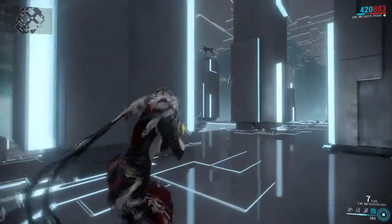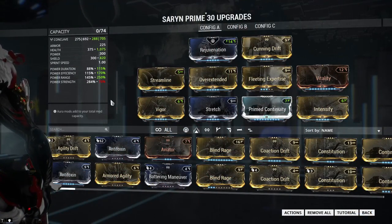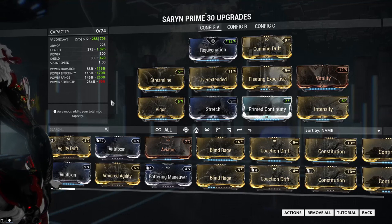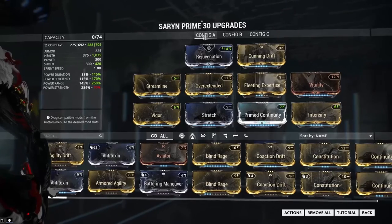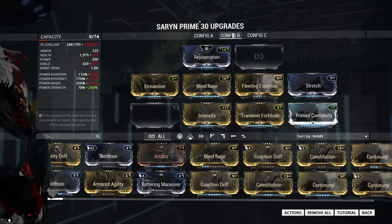The build I generally use is one based mostly on range and some duration rather than power strength, since it can still reliably clear mobs up to level 50 or so, which is good enough for me. But there's also one based on much more power strength if the situation demands it, though you'll probably want to have a Trinity with you to keep your energy up.